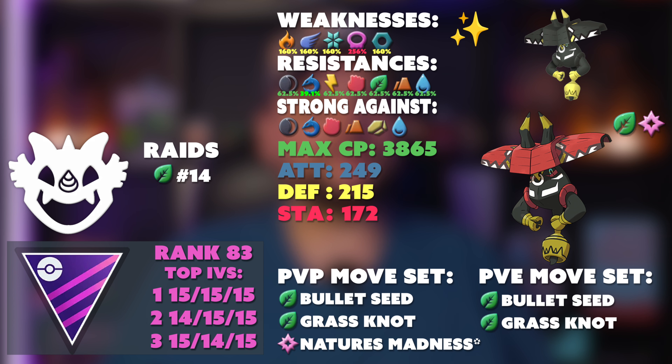Starting with Tapu Bulu: it ranks number 83 in the Master League. Running simulations with Nature's Madness instead of Dazzling Gleam on PvPoke doesn't dramatically change its win-loss ratio, but Nature's Madness will likely be an improvement as it's generally a superior fairy type move. So if you want to run Bulu in the Master League, go after it now while it has the move.